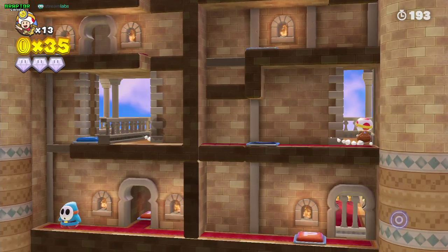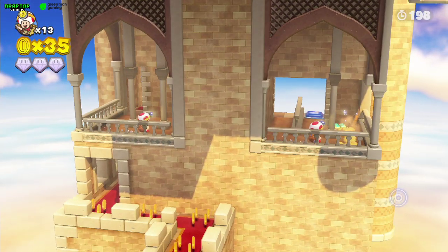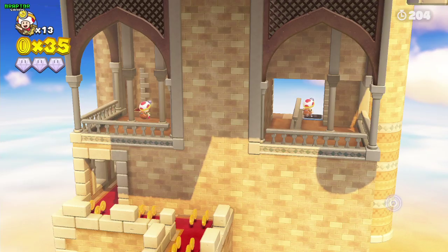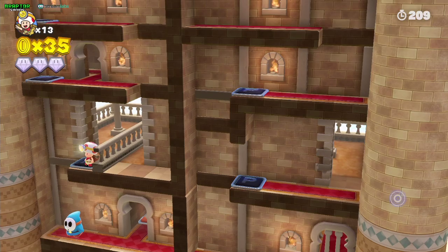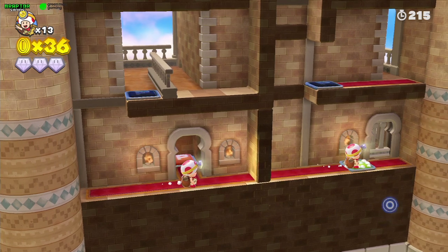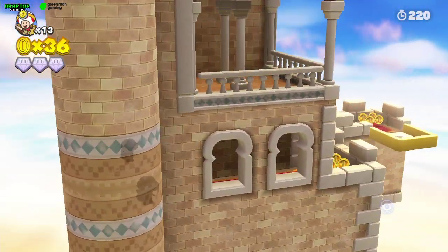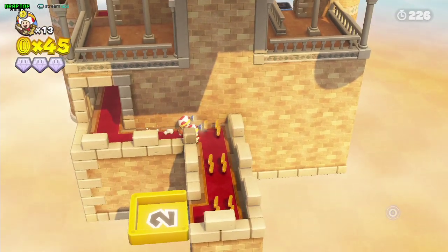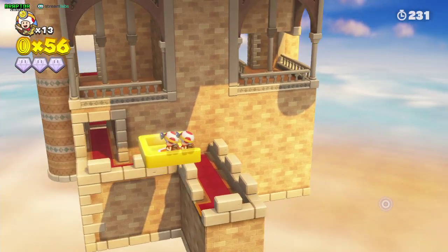Now pass both toads to the balcony and get the third gem. One toad must remain here to press the platform button while the other one can get out.